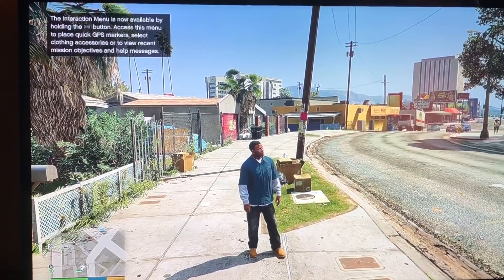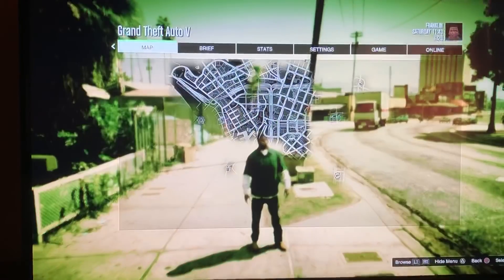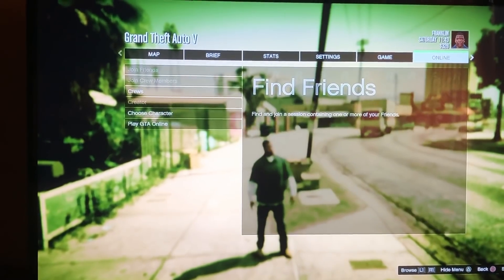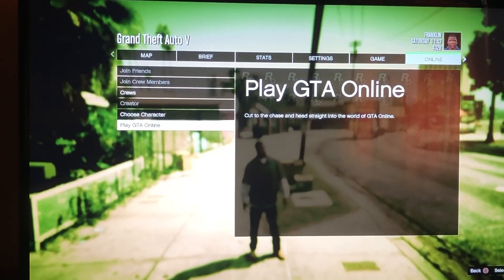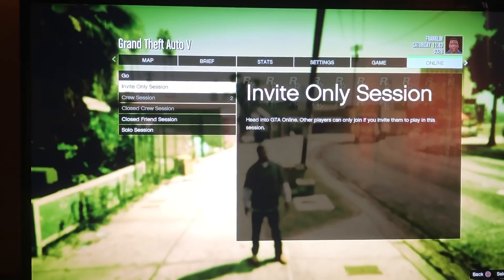Once you are back at story mode, press Start, go to Online, then go to Play GTA Online and start up an invite-only session.